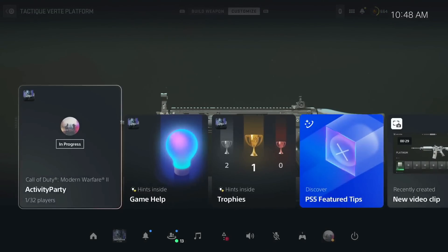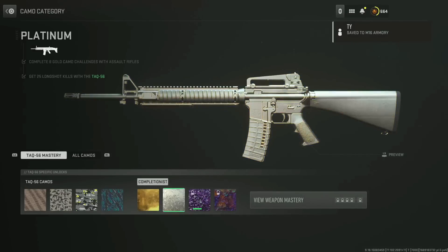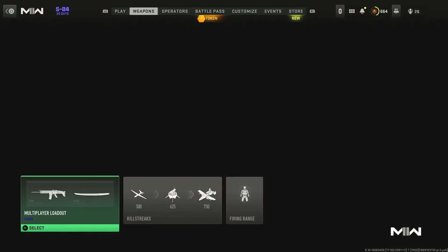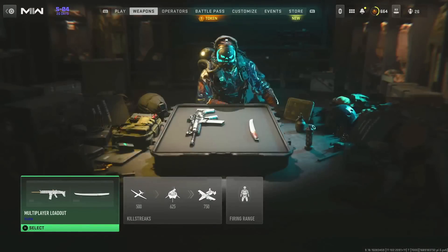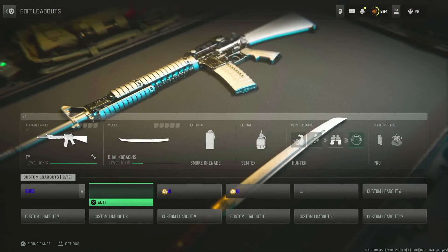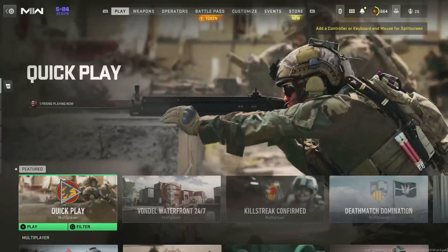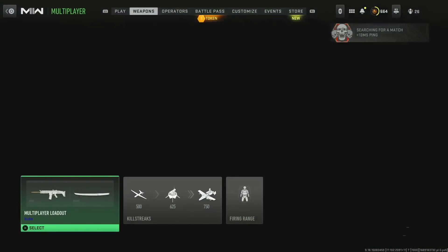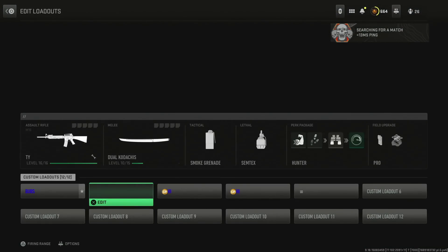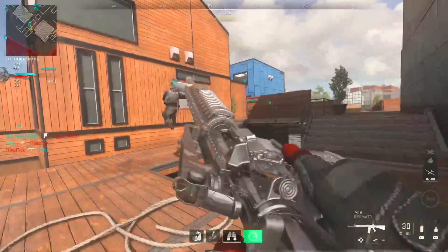Once you're in the gunsmith, head over to the camo part. Press the home button, press it the second time, and then use the R1 button to head over to camo. Then press the home button, press again, and press X to select camos. Hold the L2 button and select the camo — we selected platinum and it's on our M16. Now the key fix: to avoid the screen that says 'camo has been resetted,' do NOT save it as a custom mod. The moment you save it as a custom mod, the camo will disappear. Just have the weapon with the camo in your classes.